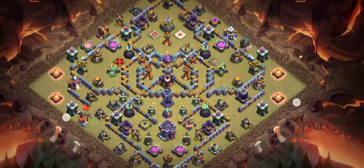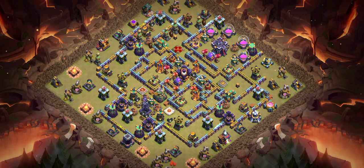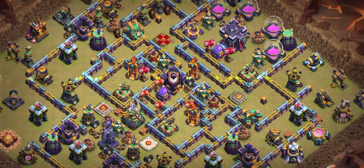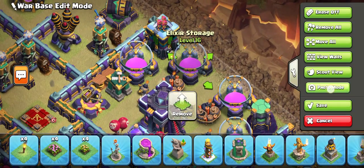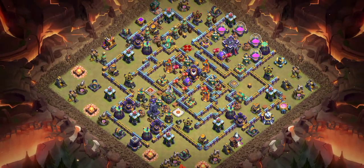Now we're going to see the number three base. I'm using this base in my third account and it's working really well for me. Against a good attacker, this base got 90 percent one star. The video with the replays is coming. You can see a decent design — there are two multiple scattershots and one single scattershot in the middle, the queen and RC behind her, the town hall with a spell tower, and storage around the town hall to waste attackers' time. This type of base works really well against every single attack strategy.